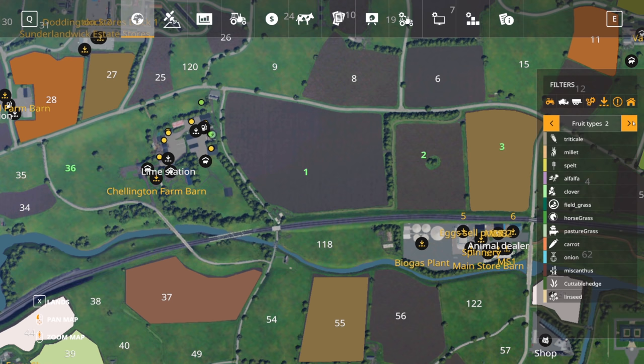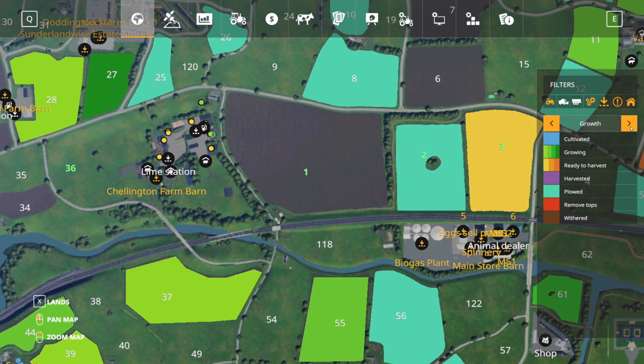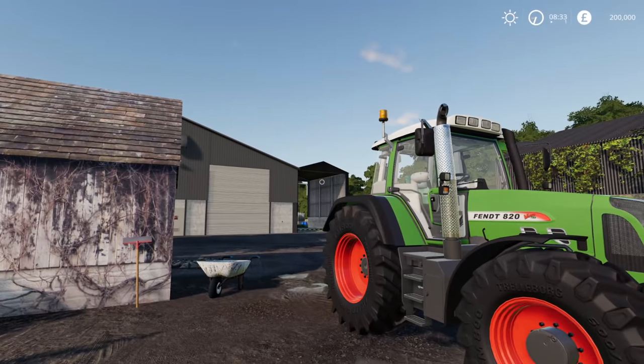Field number 3 has a barley crop in which is ready to harvest, and I think the other two are empty. Field number 2 is ploughed, and I think it's just cultivated, possibly, or maybe just harvested. Yes, we have work to do over there. And field number 36 is the grass field just behind the cow farm.